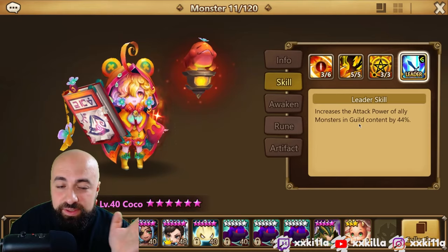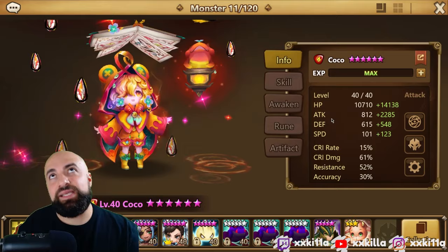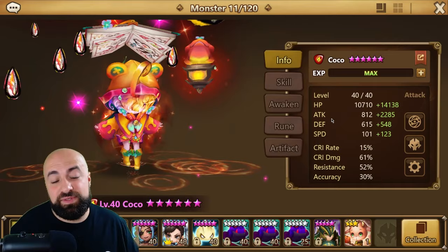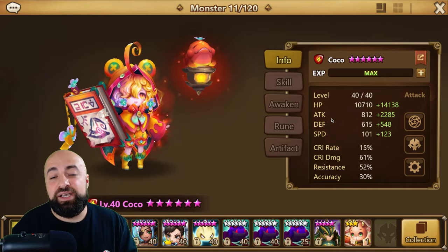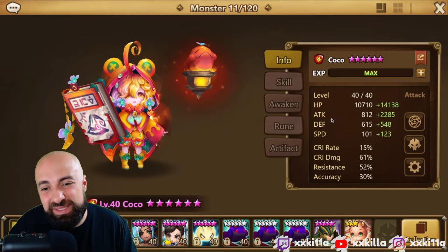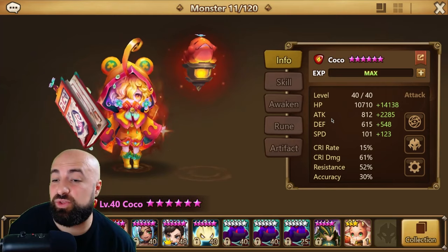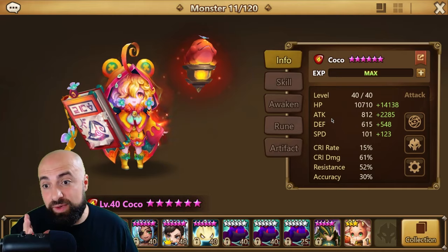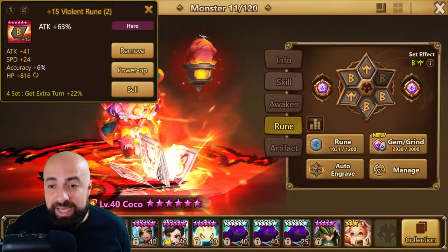She's very easy to rune. Her guild leader bonus is 44 guild power for guild wars content. The way to rune her is basically attack, attack, attack, and you want her a little bit tanky — especially now that she heals. She gets 50% attack bar when hit, so she survives, gets a turn, and still has four spheres left. No crit rate, no crit damage needed. For accuracy, she's multi-hitting so 20 to 40% is enough. For resistance, you usually want to be able to take over the attack buff or immunity.